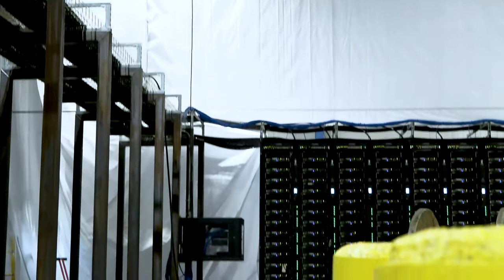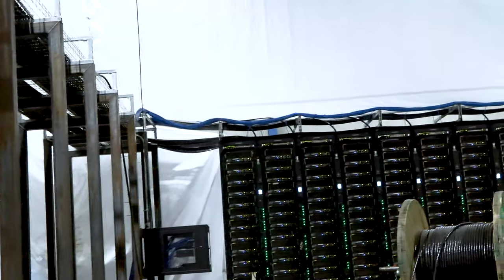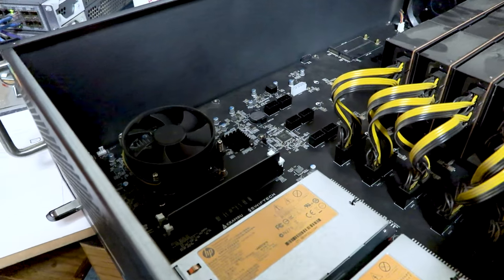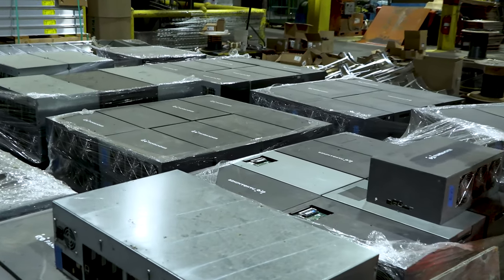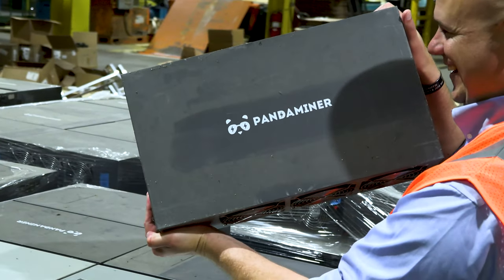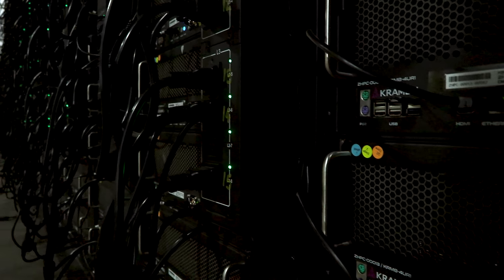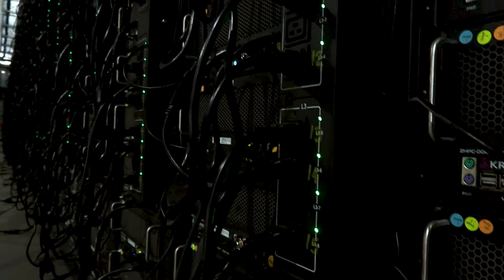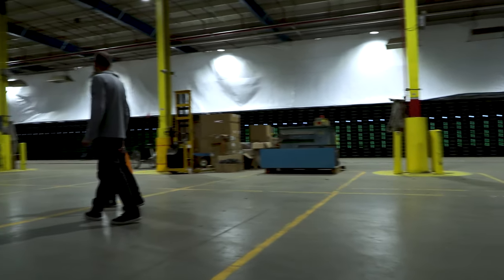Overall it was a heck of an experience to see what over one tera hash of GPU mining hash power looked like, and it really makes you wonder when you look at the Ethereum blockchain — even with it being down almost 20 percent from its all-time hash rate, there's still over 850 tera hash on Ethereum right now. It's mind-boggling how many operations like this exist out there, along with home miners.